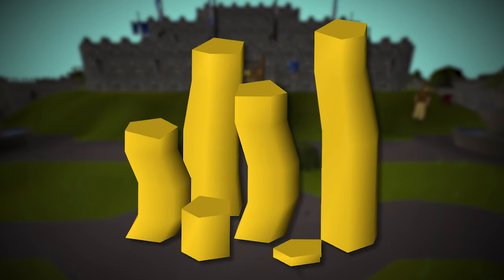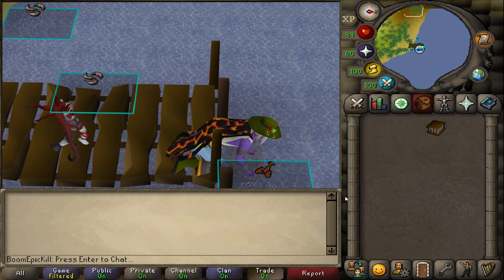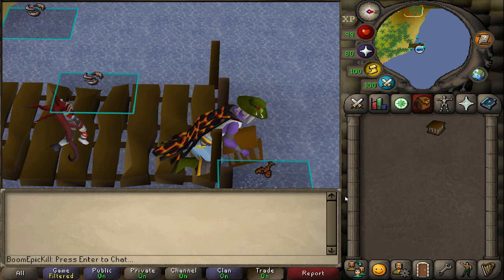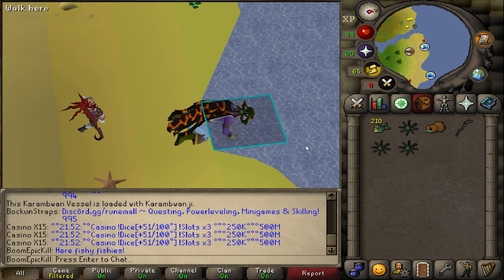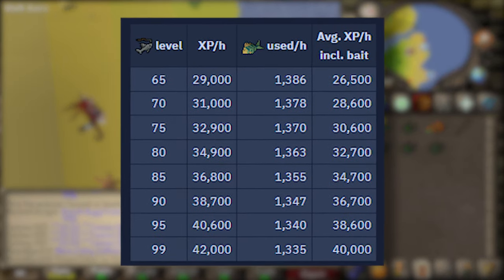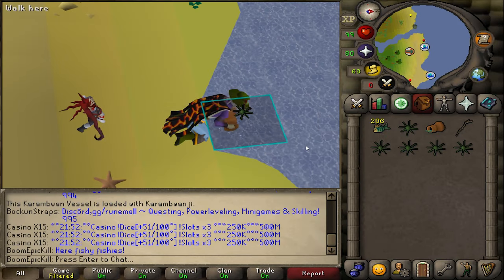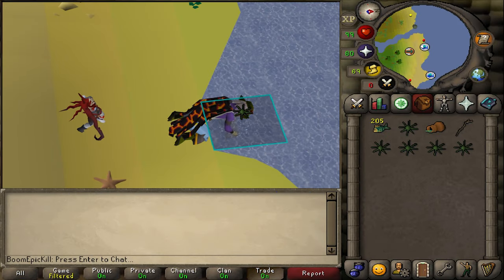What about the most profitable way to 99 fishing? To be honest, fishing doesn't have a lot of profit at the early levels. So from level 1 to 65, do whatever fishing method you enjoy. From 65 fishing to 82, catching karambwan offers slow experience — roughly 30 to 45 thousand experience an hour — but it requires a low amount of effort and nets you 234,000 GP an hour. This method requires completion of Tai Bwo Wannai Trio.